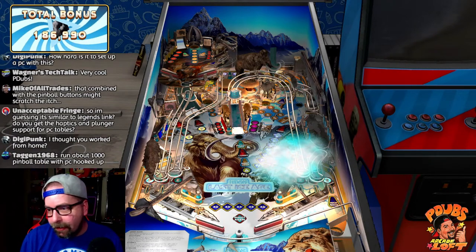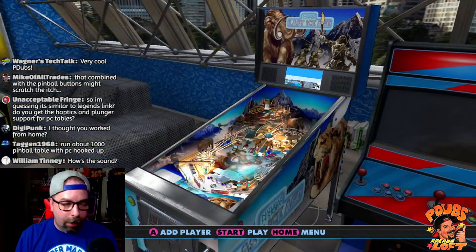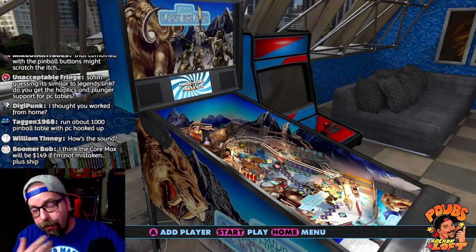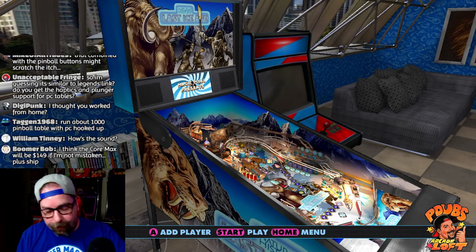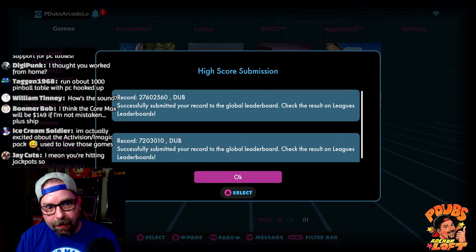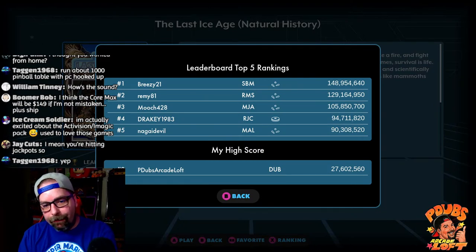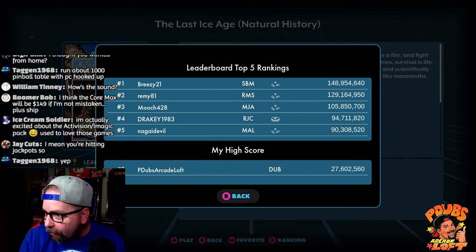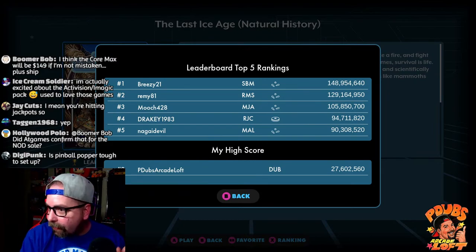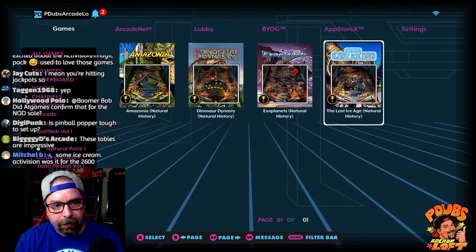Legends Link is when you stream your PC. What I'm talking about is physically plugging your PC into the VIPS board, into the actual pinball machine via USB and HDMI, and running VPX that way. You get plunger support, haptic support, backglass support — all that. There are tons of videos about it. Let's check out the Amazon table. I'm number two on the leaderboards for this device — you can see the icons showing what AtGames device each player used.